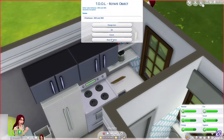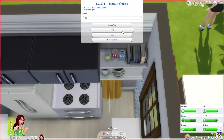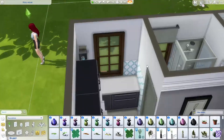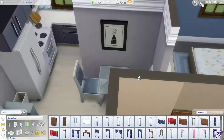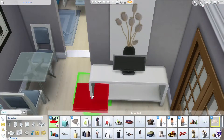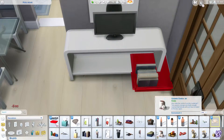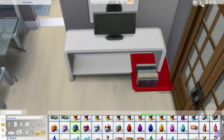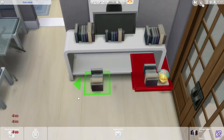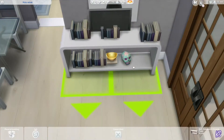I don't use custom paintings that often because I try to challenge myself to use only in-game items, but since these aren't considered custom content I decided to use them anyway. I think they look really good and give a nice vibe to this build. From the gallery you can find a lot of different varieties - more realistic alpha-style ones and others like these plant ones that look really maxis-match. I just wanted to do something different.